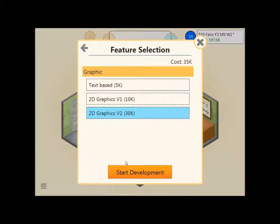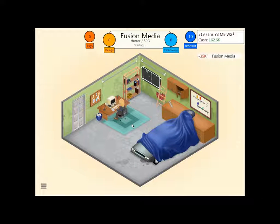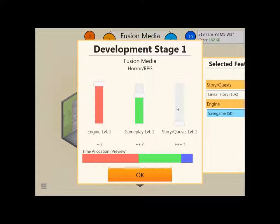Let's hit next, and then we'll just go with 2D graphics version 2, because I asked you last episode what I should do for that. For an RPG, we want zero engine — or actually we want a little bit. Even if we want zero for something, we still want a tiny bit. We want to be able to see it a little bit, because the two minuses means nothing, it means zero. But we still want a little bit of that, because if we do have a little bit, our game will be better than if we had absolutely nothing.